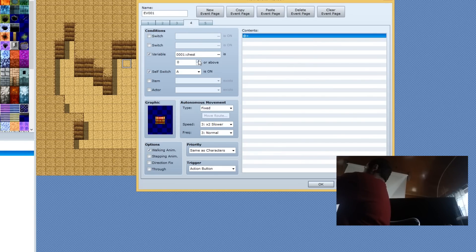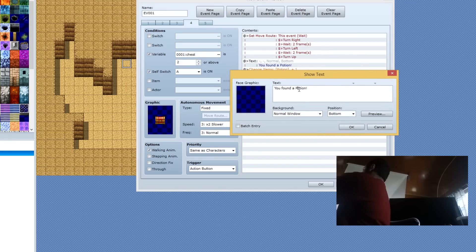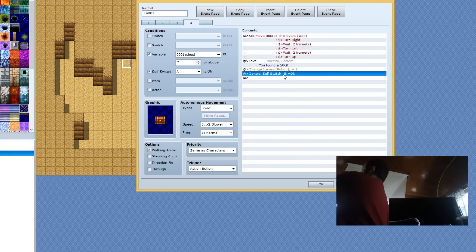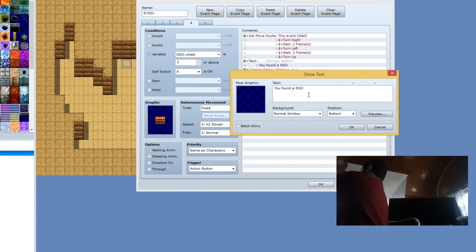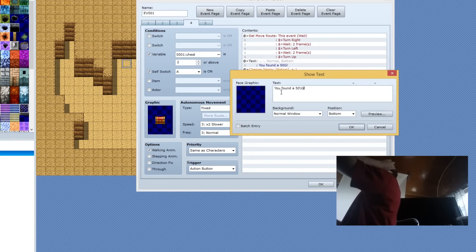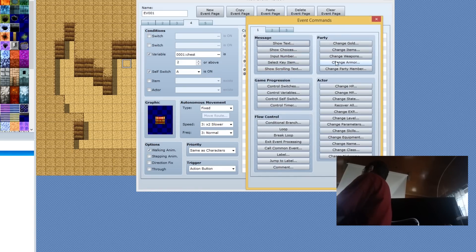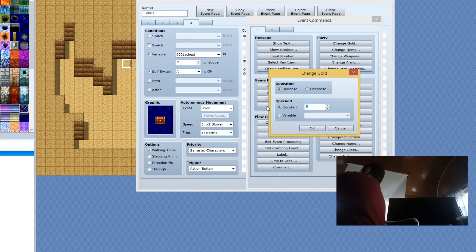We're going to go to the final tab and select two, and do the same thing — except instead of a potion we're going to say 50G. You found 50 gold. If you do a backslash G it'll replace the letter with whatever you have set as your currency unit. We're going to Change Gold — 50.